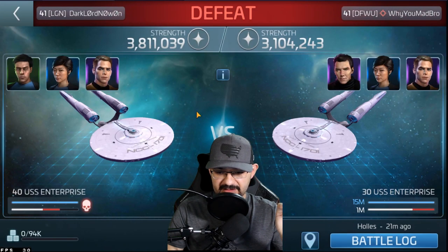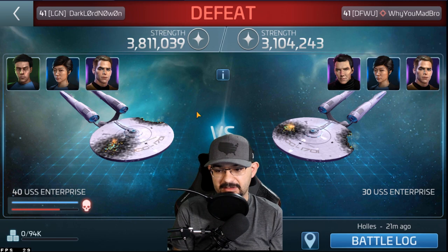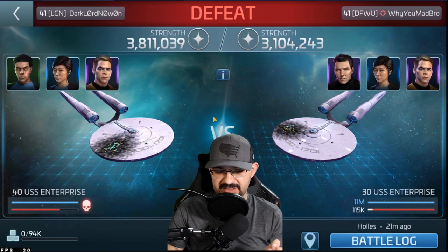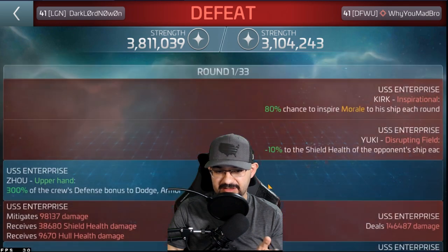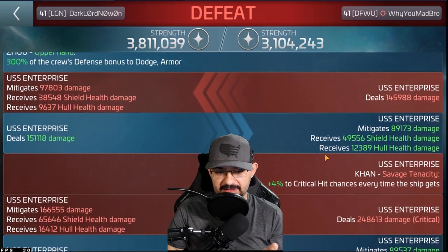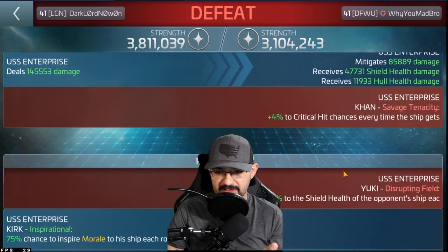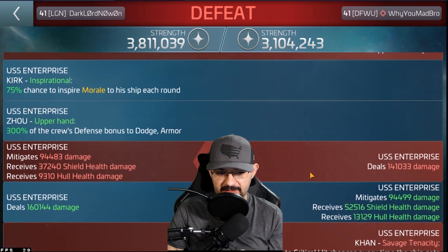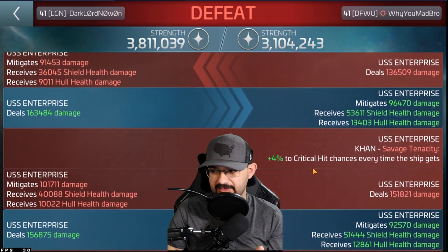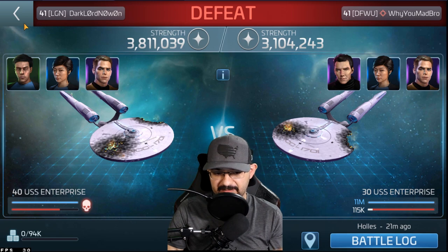His shield got stripped, and then we go to this log. When I told him to swap out and put Spock on there — or put Kirk on there for morale — his shield didn't go down whatsoever with Yuki against it. Looking at the log again, where's Yuki at? In this round we're at the third round with no Yuki activations. Here's one Yuki activation — mine didn't activate. So Enterprise on Enterprise, one Yuki activates and the other doesn't, which is kind of odd. One's doing its thing and the other isn't, but he's not stripping my shield.